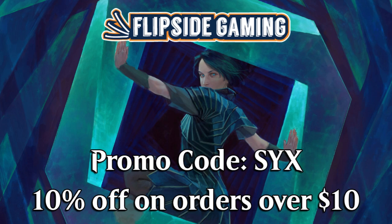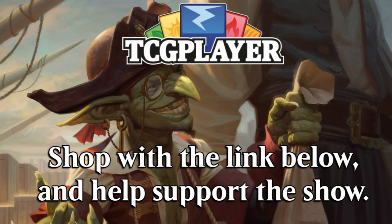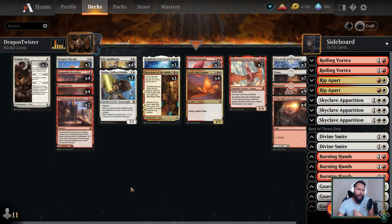Be sure to go to flipsidegaming.com and use promo code 6 for 10% off on orders over $10. You can do the same at the Grizzly Gentleman for some fantastic beard products. You can also go to TCGPlayer using the affiliate link below to help support the show, and go to grayvikinggames.com with the link below to get those sweet Arena codes.